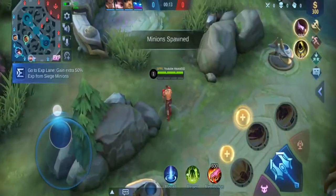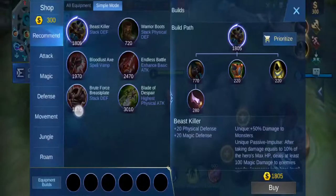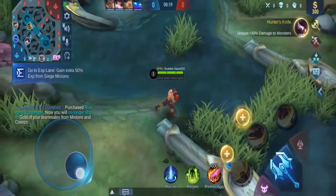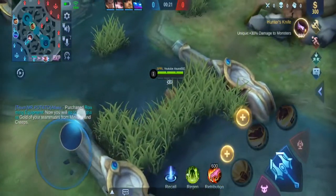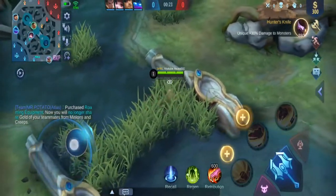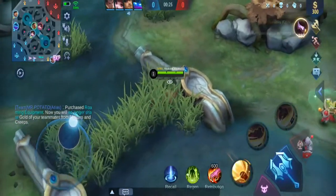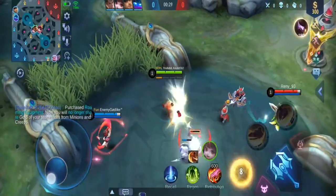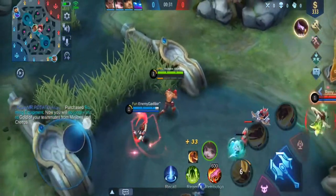We're going to be using him in the jungle. Lately I've been seeing a few jungle Pac-Man, but most of them have been using the machete jungle item. I prefer to use the Beast Killer, because with that you can get the tank stats from the Beast Killer and then get 2 or 3 other aggressive items. That way you can be a little bit more proactive on the map, in my opinion.